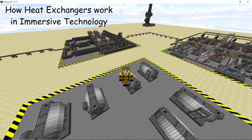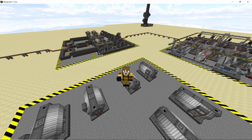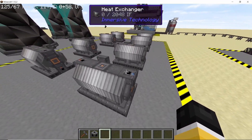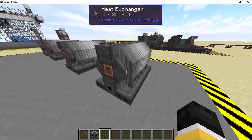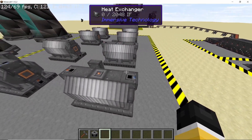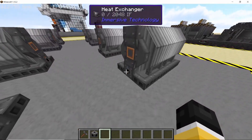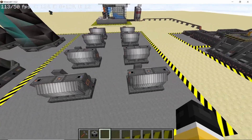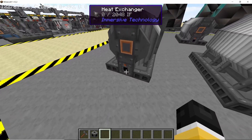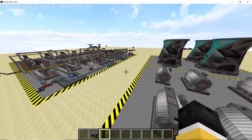Before starting the piping work, let's quickly look at how heat exchangers work so it doesn't get confusing when there are a lot of pipes around. Heat exchangers have four slots total — two input slots (one on the top and one on the bottom) and two output slots (same). The topmost input slot is where exhaust steam from the turbines goes. The bottom input slot is where water goes. From the bottommost output, hot spring water comes out and goes into the cooling tower. From the topmost output, distilled water comes out.